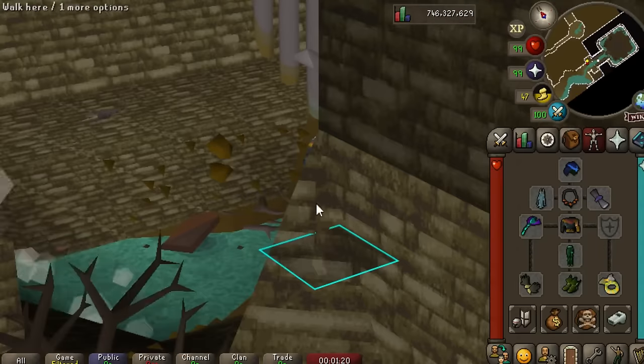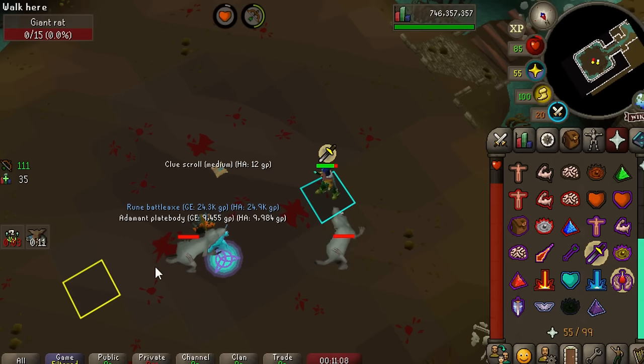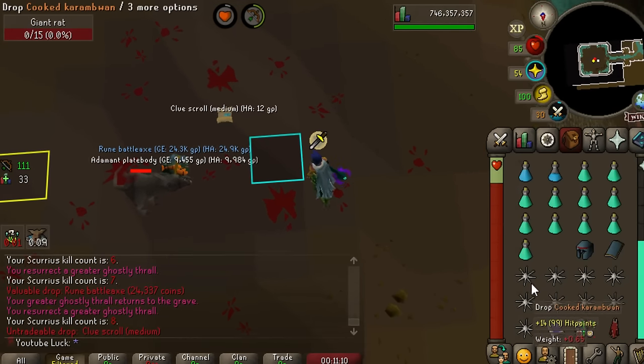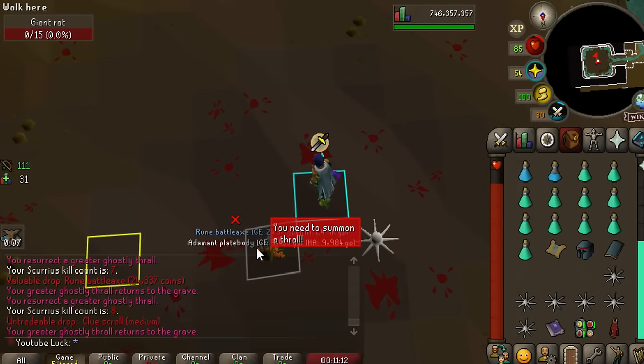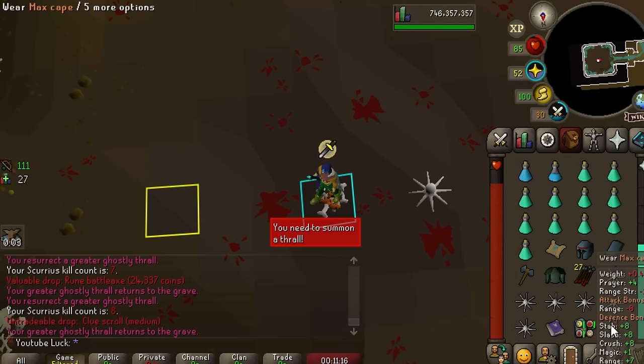I'm going to use the Range setup to start off with. I'm not sure if it's my best setup since I don't have the Dex scroll, but we'll see how it goes. Only 8 kills in and we've already got our first Medium Clue scroll. This boss drops a ton of Alcables and just random junk, so that's pretty cool.